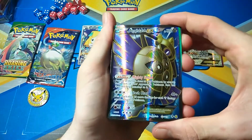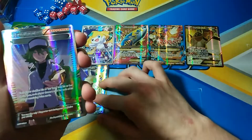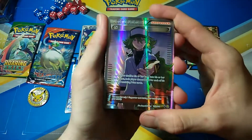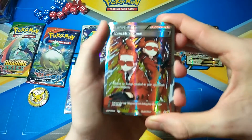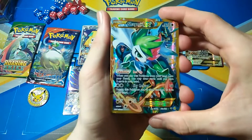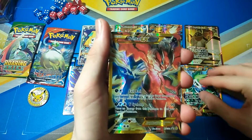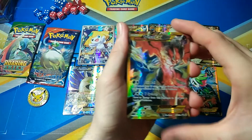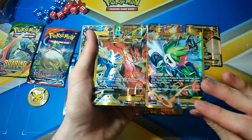Then we've got the Aegislash EX full art which is awesome — the colour scheme on that looks really good. Then we've got the N card — the value card in this box — which makes this worth it in my opinion. Then you've got Team Plasma — I remember that was in the Best of XY Japanese set. Then you've got the awesome Shaymin EX full art Secret Rare — that is amazing. Same with the Yveltal one — that is amazing as well. They need to bring back the golden Secret Rares instead of the Hyper Rares — these just look better in my opinion. Let me know in the comments.